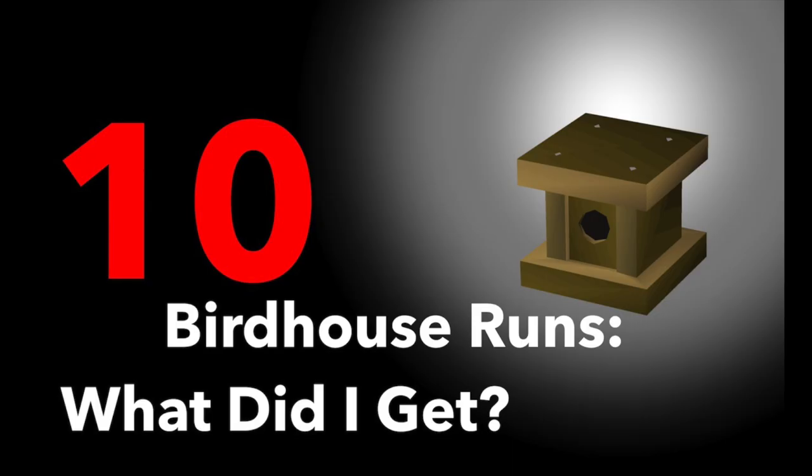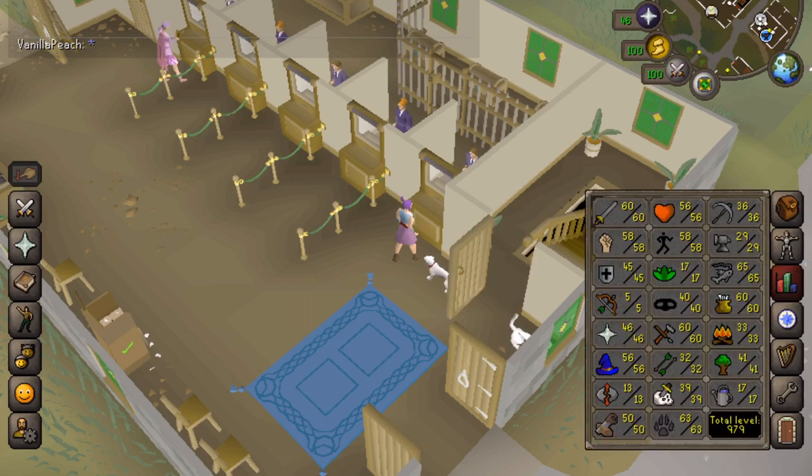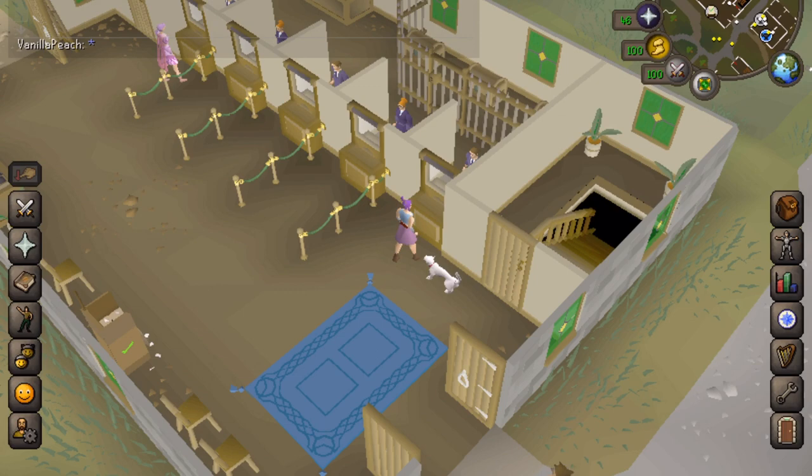Hey guys, this is Vanilla here. Today I'm going to open my rewards from 10 birdhouse runs. I've only recently started doing birdhouse runs and I've found them to be hugely profitable and very little work. I have level 63 hunter and I'm using yew birdhouses. To start with, you need to have had access to Fossil Island, which is through doing the Dig Site quest and the Bone Voyage quest. I have a quest guide on the Bone Voyage quest that I'll put in the description.